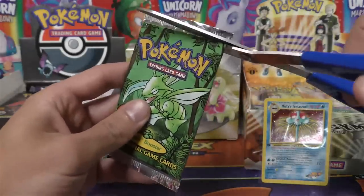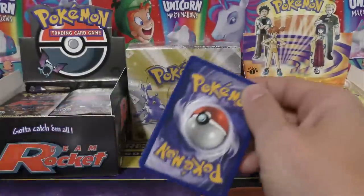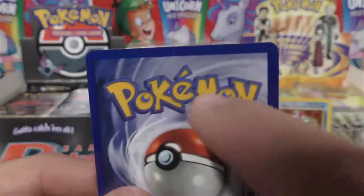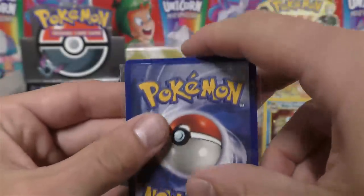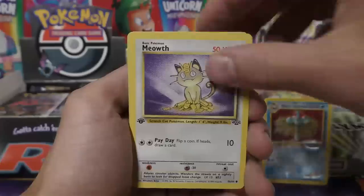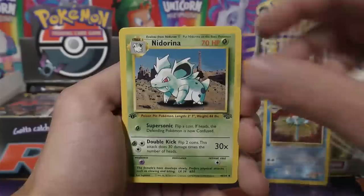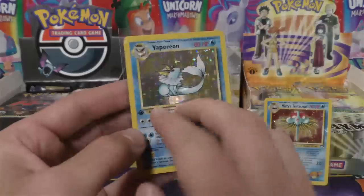Now we're jumping into the Jungle pack. These don't have an energy in them so it should be four cards off the back. You can kind of see those little dots on the top — those would probably rub off. We've got Exeggcute, Meowth, Pokeball, Pikachu — always a good common to pull — Spearow, Cubone. First uncommon is right on the knit arena, and Fearow.